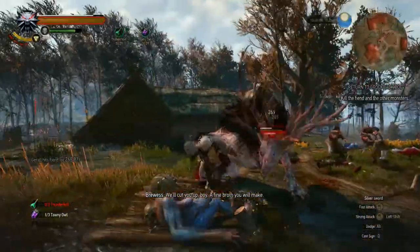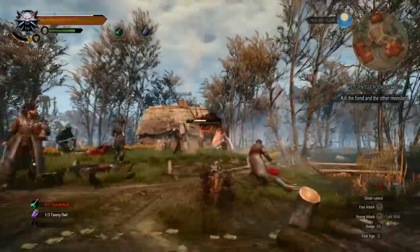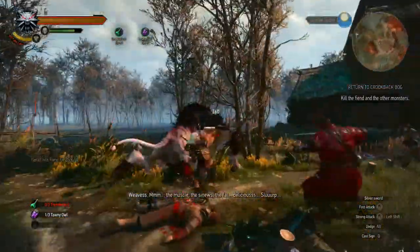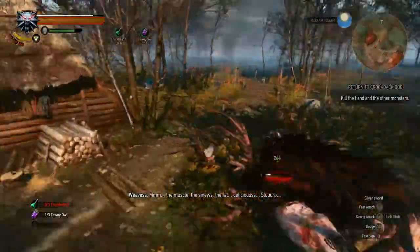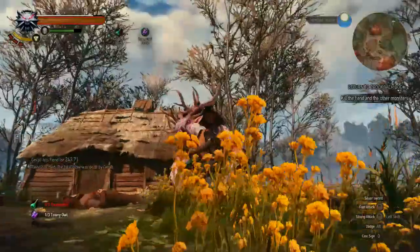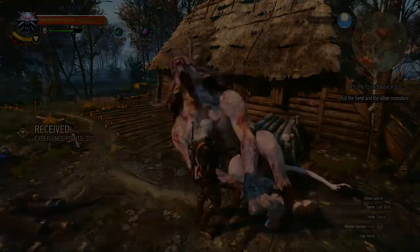His attack can stun you and hurt you a lot, so you gotta be careful. Rolling is a little bit better than running, because rolling takes less stamina and still moves you quite well. Get behind his back and kill him. Thank you for listening.